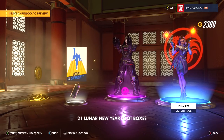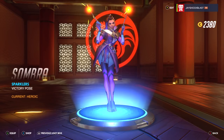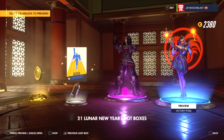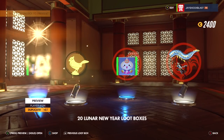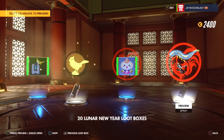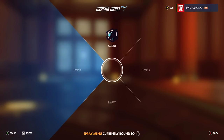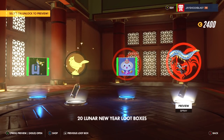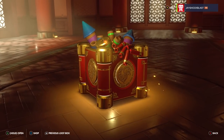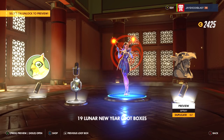We got a victory pose — that's for Sombra, we'll equip it. We are doing terrible. Some player icons, some sprays. I didn't realize you could equip up to four now — interesting. That's five down and we're really struggling. Another box with no skin — and we already got a duplicate. Terrible.